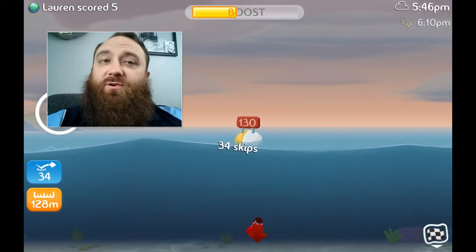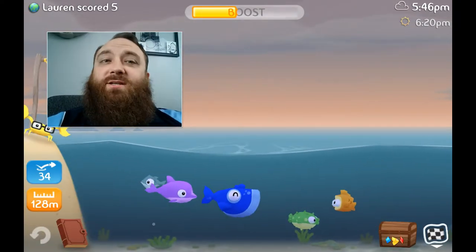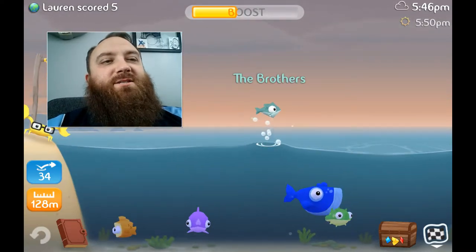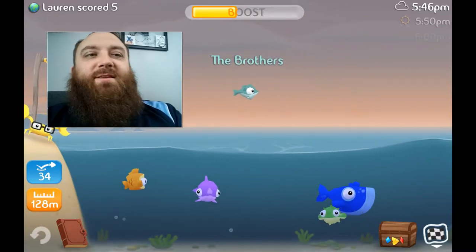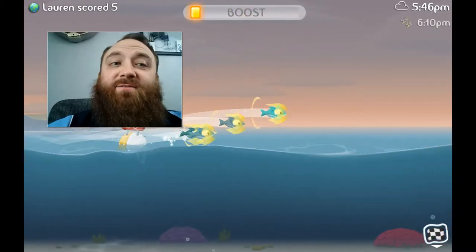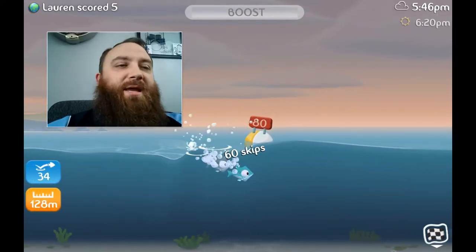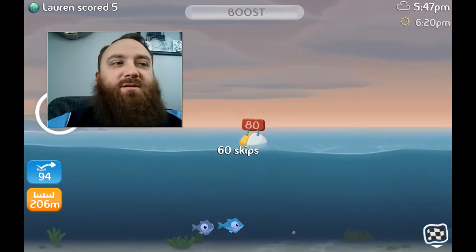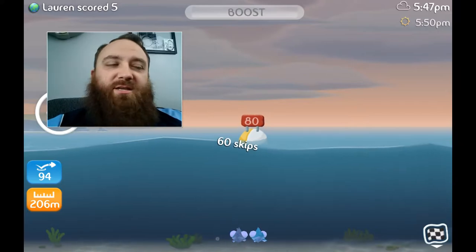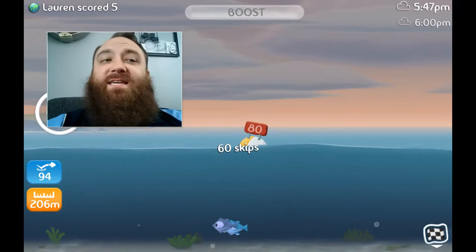This will be more of an introductory video — who these fish are, why I like this game, what's good about it, and hopefully we can start a league and get some achievements going that way too. The Brothers fish, when you throw him and he hits the water, splits into four fish, and then you're able to get a ton of skips out of this. At the end you're graded by the crabs, and they mainly want distance and skips. The Brothers are good for getting your high skip score.